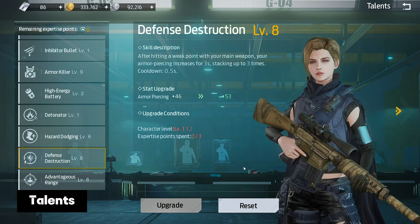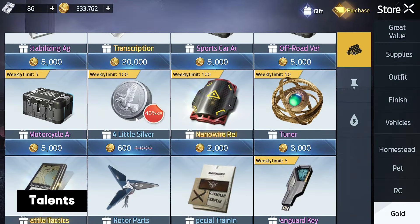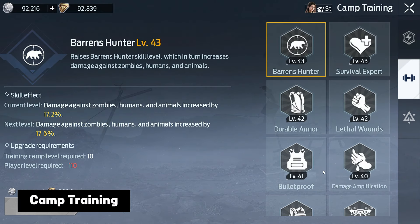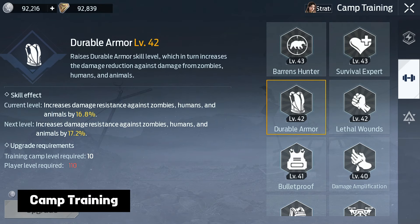Also don't forget that you can buy 100k extra silver per week in the store for 60k gold. The same goes for camp training — you must develop absolutely all skills to the limits if you want to increase your rating.